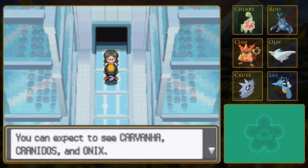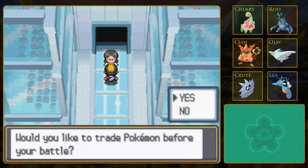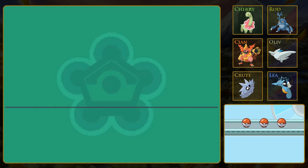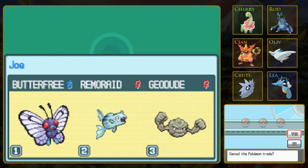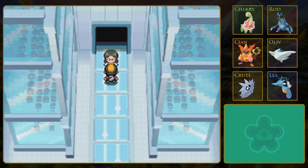Carvanha, Cranidos, and Onix. Carvanha - is it Water or Water and Dark? Cranidos and Onix are Rock. Onix is also part Ground. Against some Rock types, I don't think I want to use Butterfree. Remoraid would be good. Is Carvanha part Dark type? I can't remember. I know Sharpedo is. You know what? So far we've been doing good with these Pokémon, so let's hang on to them.